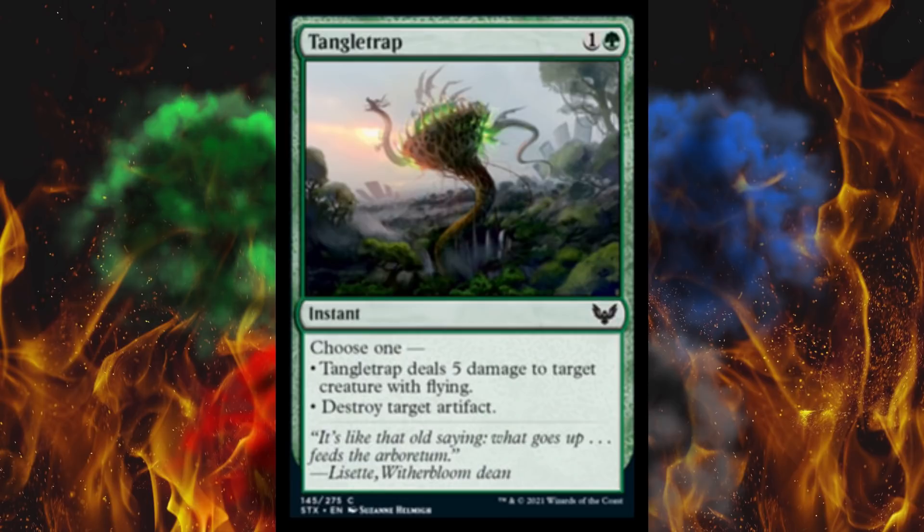Next up, Tangle Trap — a Venus flytrap capable of eating an airplane, apparently. It's a 2-cost instant: Tangle Trap deals 5 damage to target creature with flying, or destroy target artifact. Yeah, that'll take down an airplane. We've seen better versions — Return to Earth was better. Still costs 2, though. It's better than Plummet, whatever.